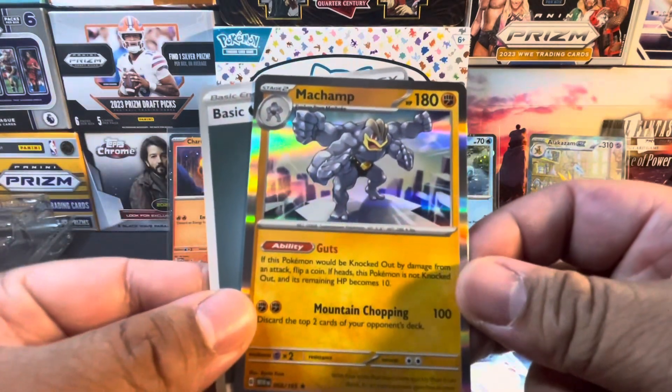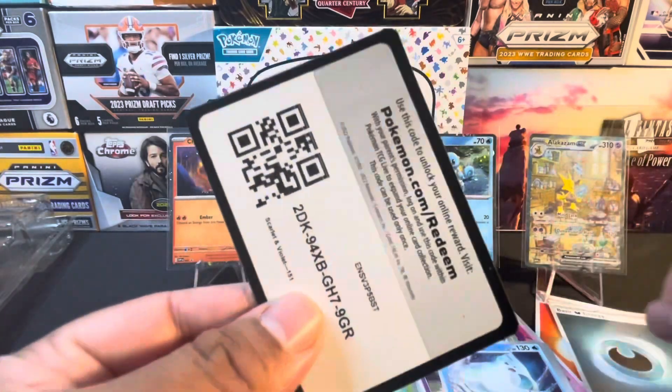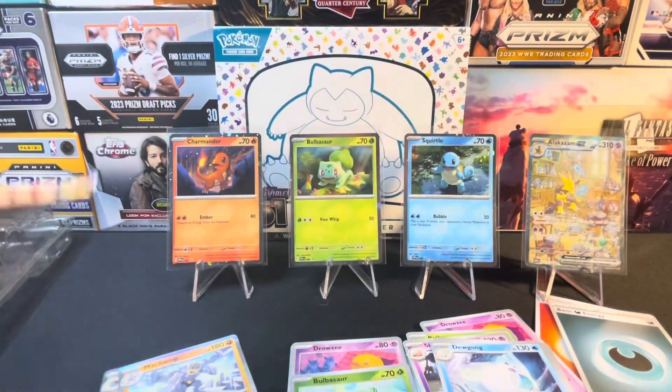We have a Machamp Holo, Energy, and Code Card. Alright, last pack.